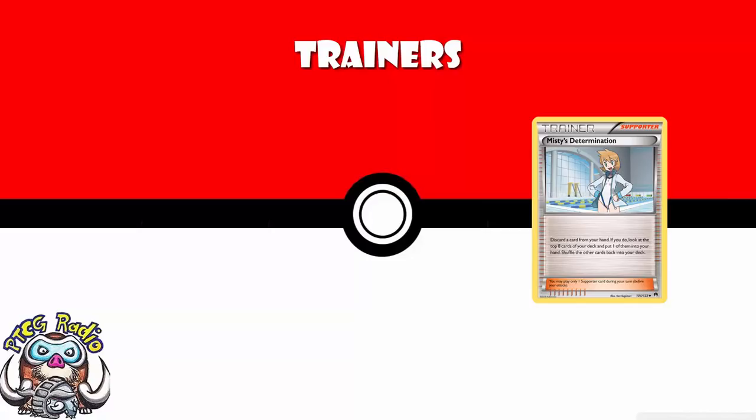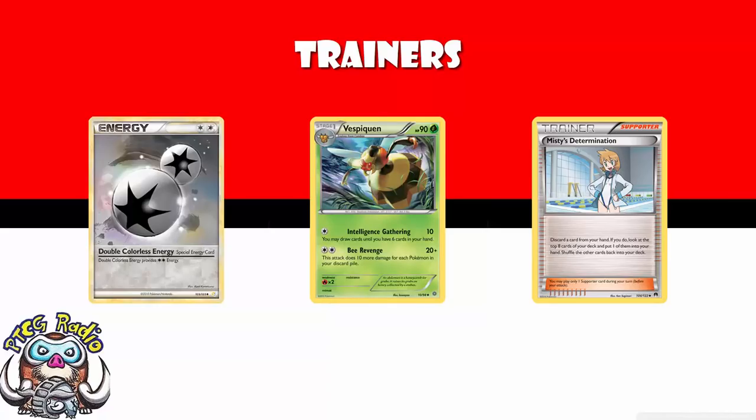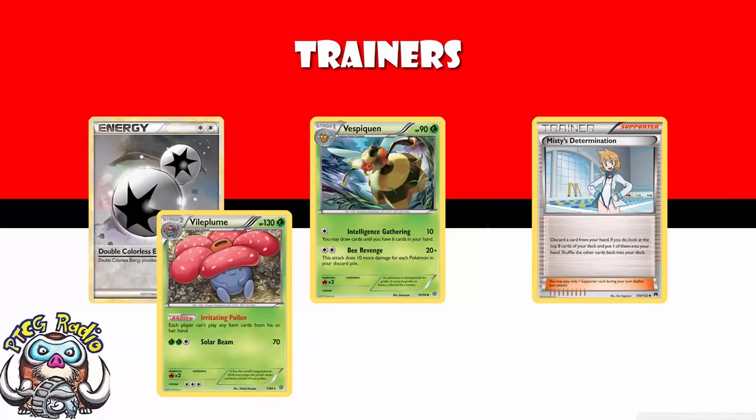We're losing Misty's Determination. This card was actually played in Mal Cameron's 2016 UK Nationals winning list — the last ever UK Nationals winning list. You discarded a card from your hand, looked at the top 8 cards of your deck, and put one into your hand. Tamal played it in a Vespiquen deck primarily to search for something like Double Colorless Energy. It also ran Vileplume and really needed to get set up. It never saw a huge amount of play after a while, but it was featured in a Nationals winning deck list, so worth mentioning.